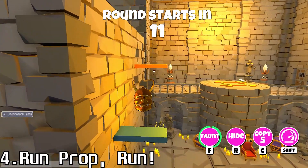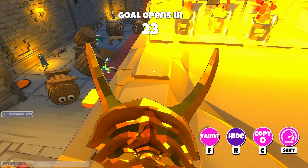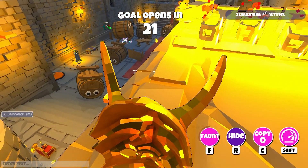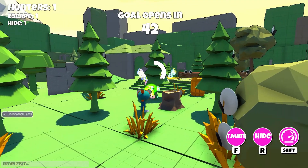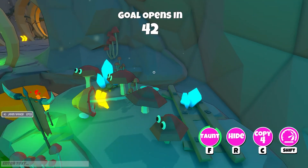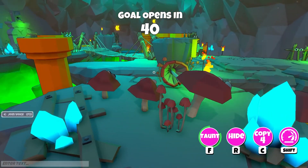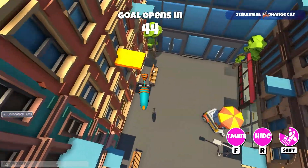Run Prop Run is a multiplayer prop hunt hide-and-seek game about platforming and using abilities. Up to 12 players compete in 7 rounds per match. If you don't know what prop hunt is about, one or two players are hunters and the rest are prop hiders. The hider characters get a timed head start to pick what prop they want to become and then can pick a hiding space, ideally before the hunters are released. Then the hunters search and shoot at props that look out of place.